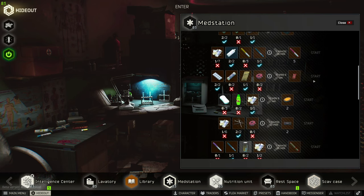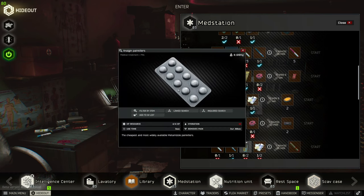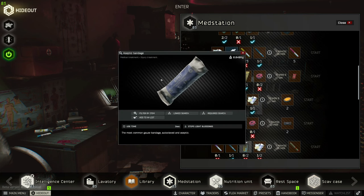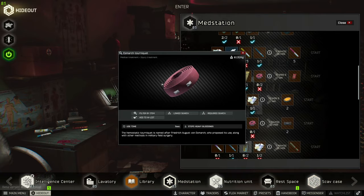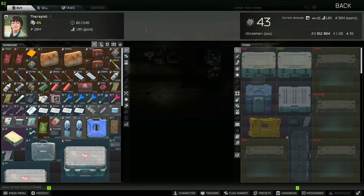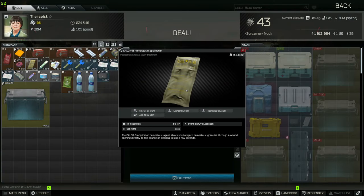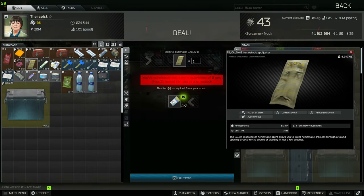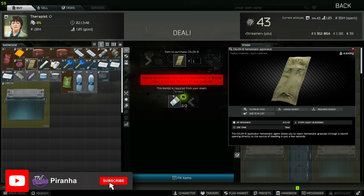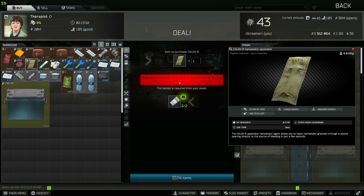Here is the craft: you need two painkillers, which you can buy from the Therapist; two bandages, which you can also buy from the Therapist; same with the Tourniquet kit. You can't buy the hemostat directly from the Therapist — there is a barter to trade for it, which is two screws. But I'll also be showing you a map to help you find Salewas in-game.